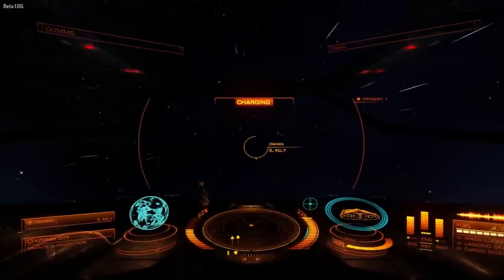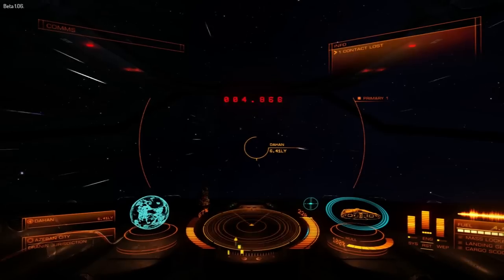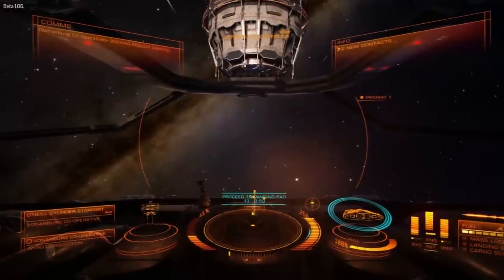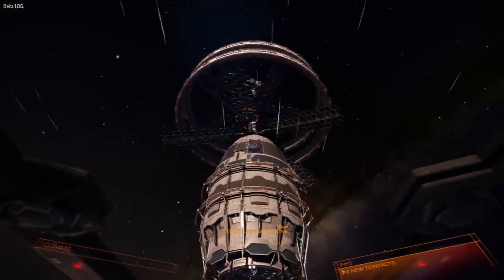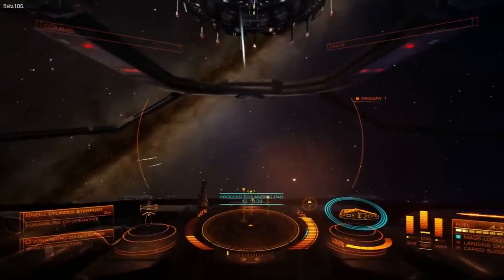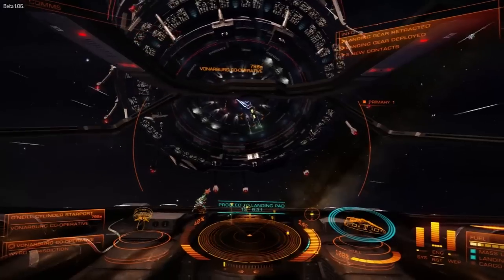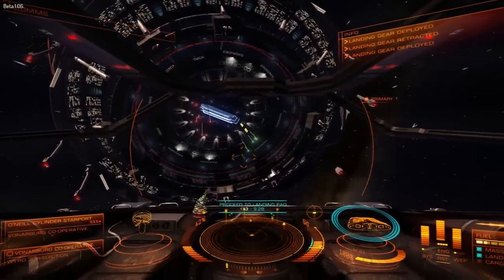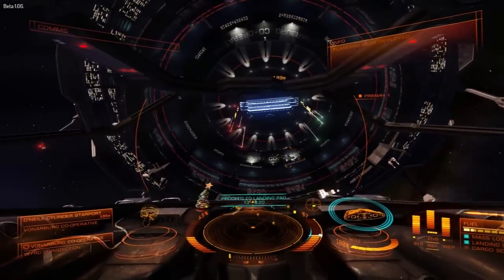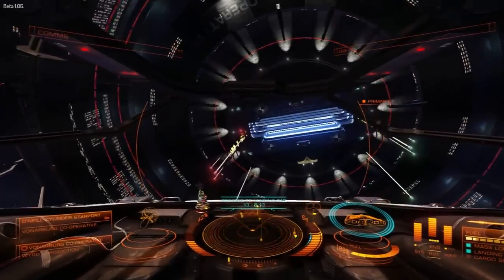I will come back when we have made our way to Word because I've checked my routes along the way and they're not really that profitable to make any stops. Alright, so we are here back at Word. Love this station, it's just my favorite one. We made it in one full tank - I went from Irinen, also known as Azaban City, to here. I think I went from Irinen to Dahan, Dahan to Morgor, Morgor to BD something or other, and then to here. So we did like four jumps.